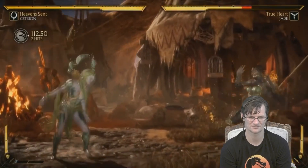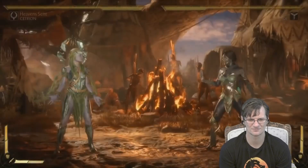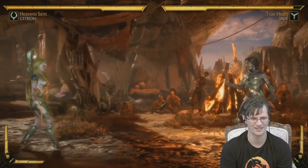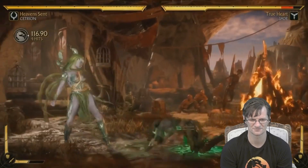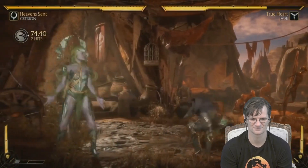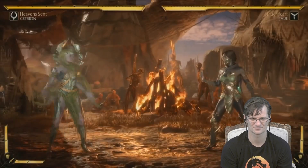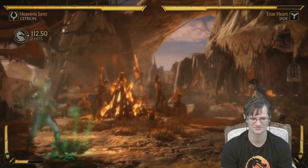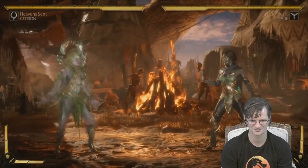She also has a tentacle grab which is one of the few tracking moves in the game — it will actually go wherever the opponent is. It's pretty quick, but it is a mid, not a low, so there are no overhead/low mix-ups with it. It has a ton of recovery on whiff or block, but the opponent is jumping around and walking back trying to avoid everything, so when you see movement or go for the read, you're going to get them and convert into a combo.